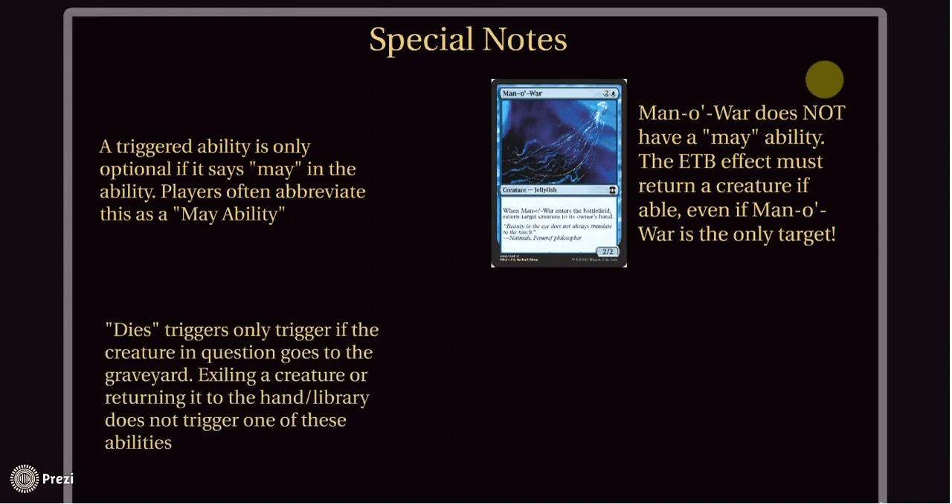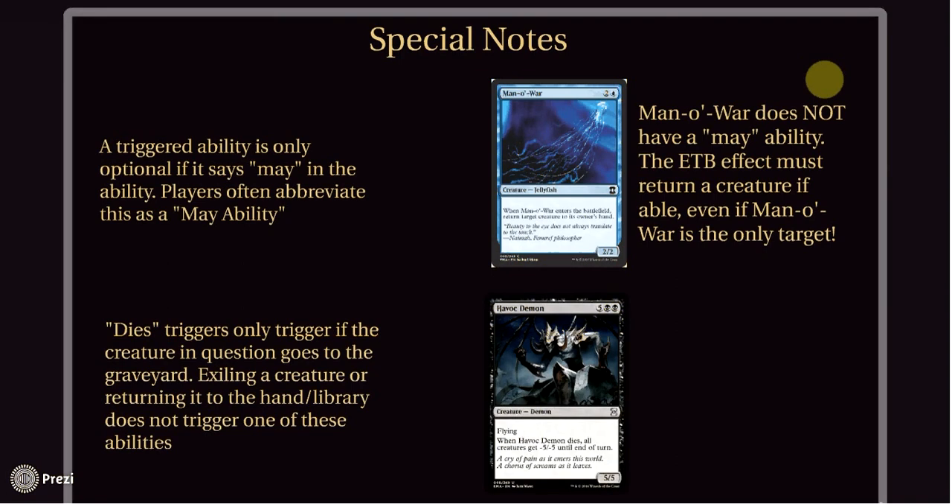The second thing I want to point out is specifically dies triggers. The word 'die' means to go from the battlefield to the graveyard — that's literally what it means. So if a creature has a trigger when it dies but it never goes to the graveyard — it's exiled instead, or returned to the hand — that trigger never happens. Die triggers are very, very common, and a good way to get around them is to exile the creature instead. If you don't want Havoc Demon's die trigger to resolve, you need to get rid of it some other way than sending it to the graveyard. This is very different from leaves-the-battlefield triggers, which trigger regardless of where the creature goes. 'Dies' specifically means from the battlefield to the graveyard.